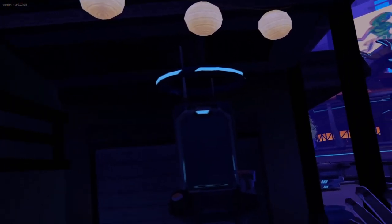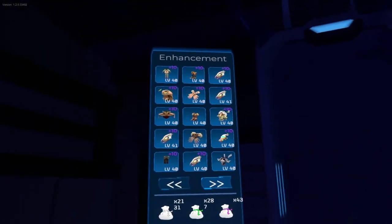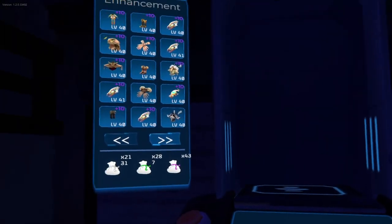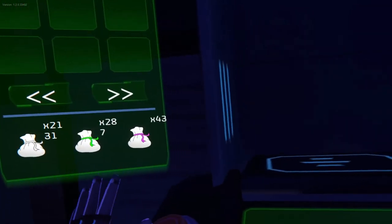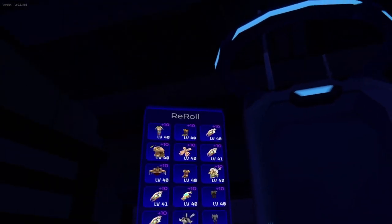If you go for the first time to the NN's machine, you'll see the NN station system pop up. To go into the re-roll system, you have to go to the red button here and click twice. As you can see, we are now in the re-roll system.